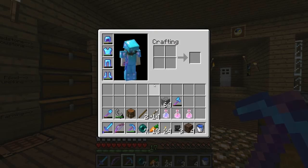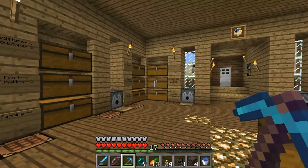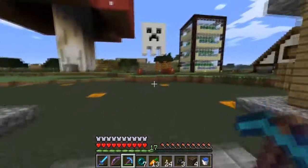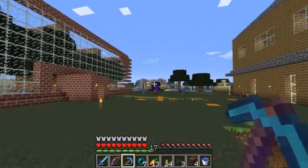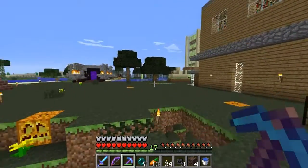We got another wither skull from a wither skeleton that spawned on our new cobblestone platforms, which mimic a 1.6.2 fortress. But before we go to the nether, and you'll see I made some other changes over there, I want to show you what I've been doing in the overworld in the meantime.